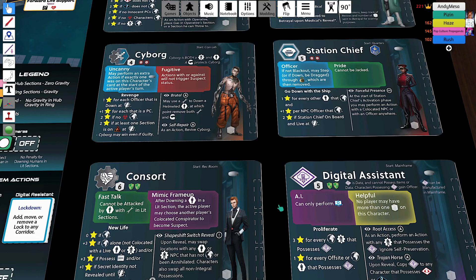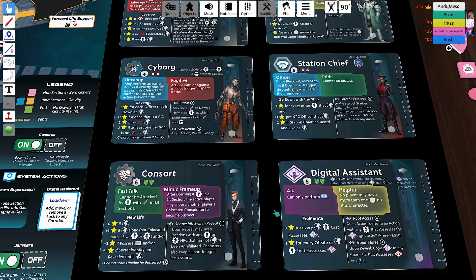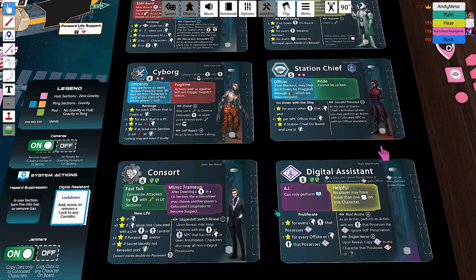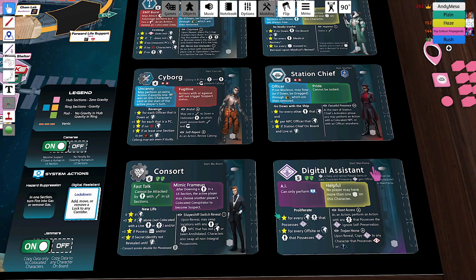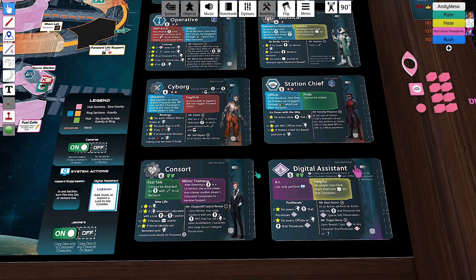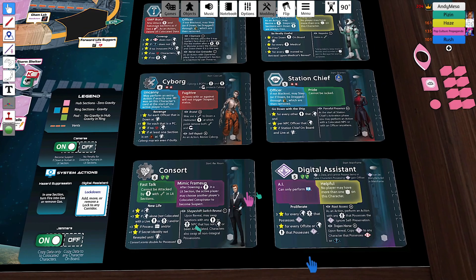Characters are the first thing to discuss. You have player characters and non-player characters — PCs and NPCs. Player characters are characters that have been revealed by somebody at some point during the game. NPCs are characters that have not revealed. These characters have abilities — all of these characters have two abilities, and those abilities apply at all times. Characters also gain extra abilities called the reveal power after they have been revealed. It may be a one-time ability, a persistent ability, or both, and there may be multiple abilities.